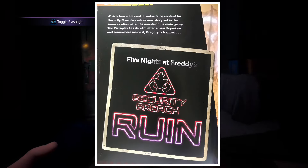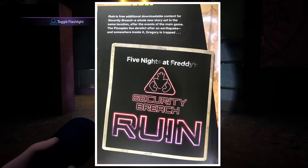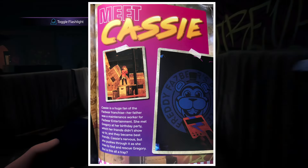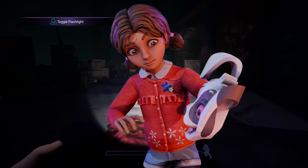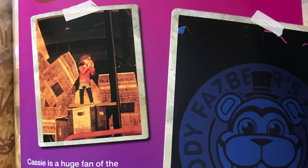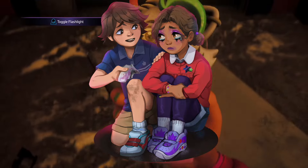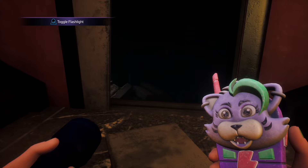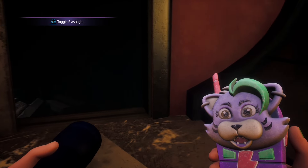First we have the title page for Ruin, explaining it's a free DLC for Security Breach, with an image of the logo. Right next to that is an informational page about Cassie — and this is where my problems start. Cassie is literally the main character, the girl you play as, and she gets this tiny image where you can barely see her. They could have used the artwork from the Roxy salon of her and Gregory, and given more detail about how she actually looks instead of a tiny screenshot from when she's jumping through the window of the Pizzaplex.